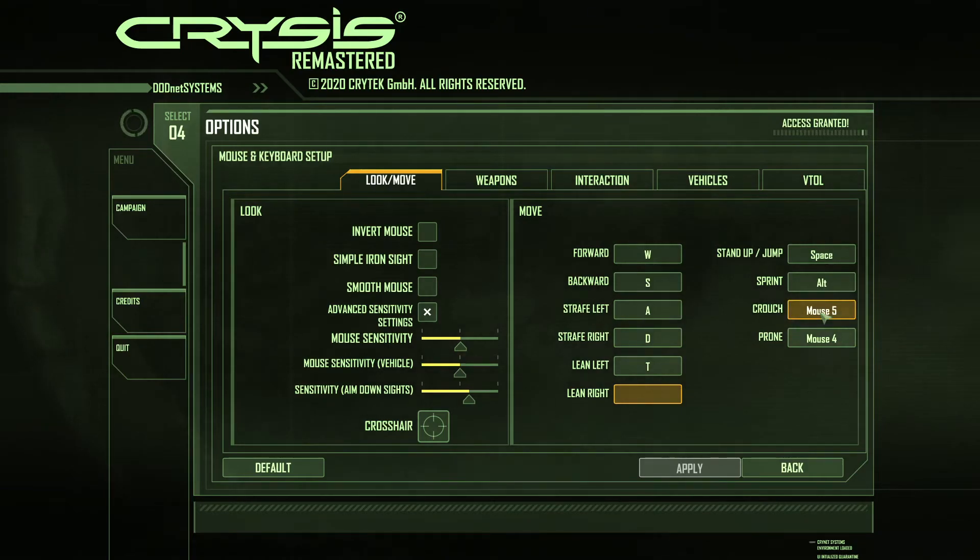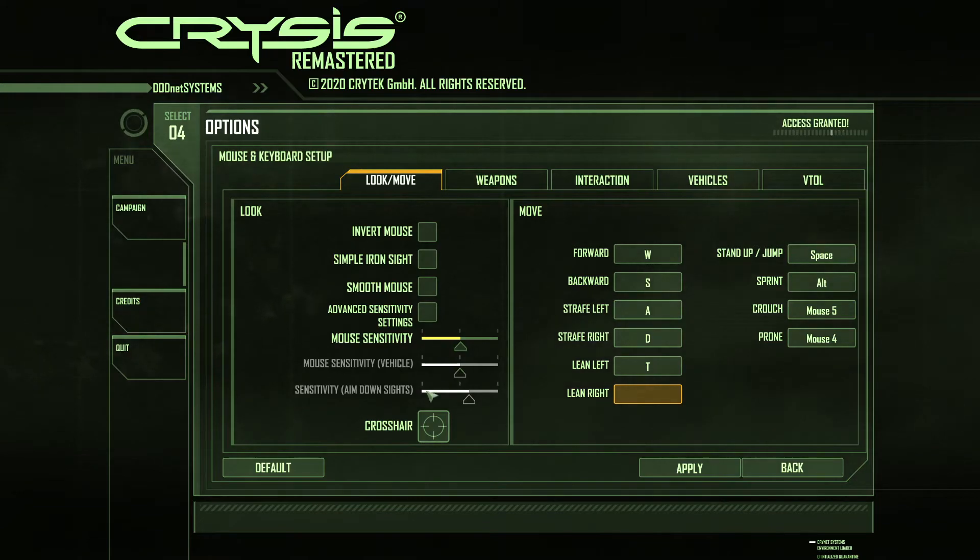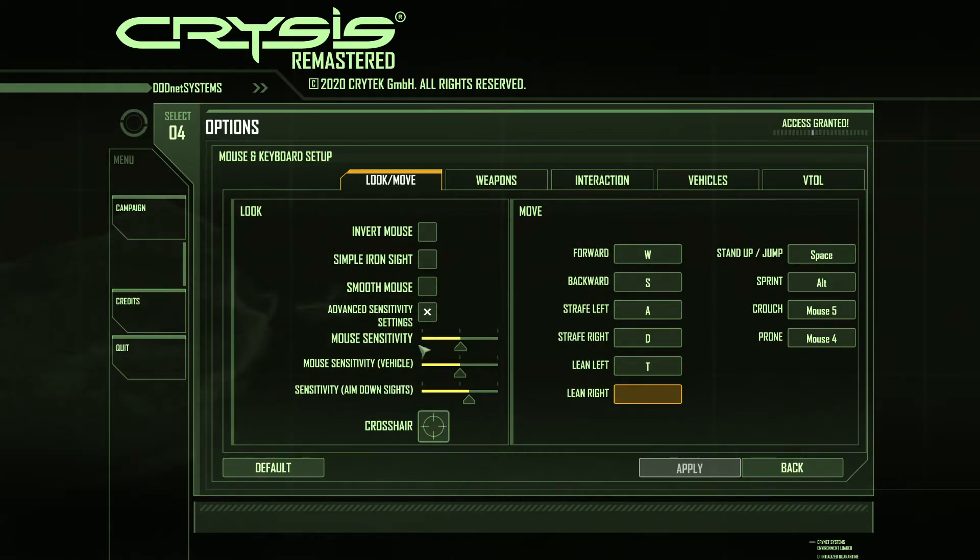It gives you a lot of options including support for more than the classical three mouse buttons — for example Mouse 5 for crouching or prone. You can also invert mouse, toggle simple iron sights, and enable smooth mouse, which I personally don't like. Advanced sensitivity settings let you adjust mouse sensitivity separately for vehicles and aiming down sights.